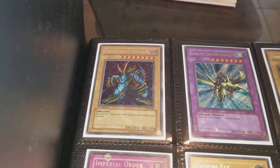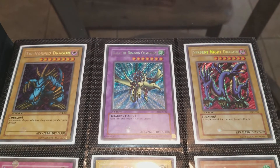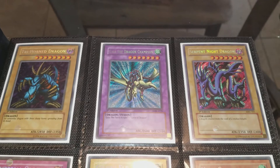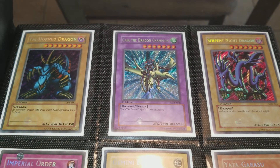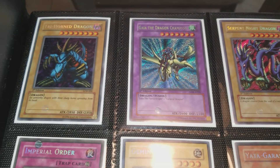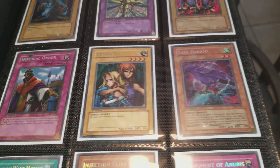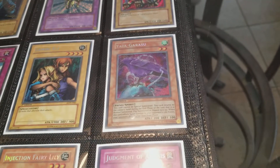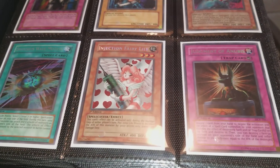Starting off with Trihorn Dragon LOB first edition, Guy the Dragon Champion LOB first edition — that one's Australian. The two Manga Yu-Gi-Oh bugs are the only ones that are not North American English; everything else is North American English. We got Serpent Knight Dragon from Magic Ruler, Imperial Order from Pharaoh's Servant, Gemini Elf from Labyrinth of Nightmare, Yado Garasu from Legacy of Darkness, and Diffusion Wave-Motion from Magician's Force.